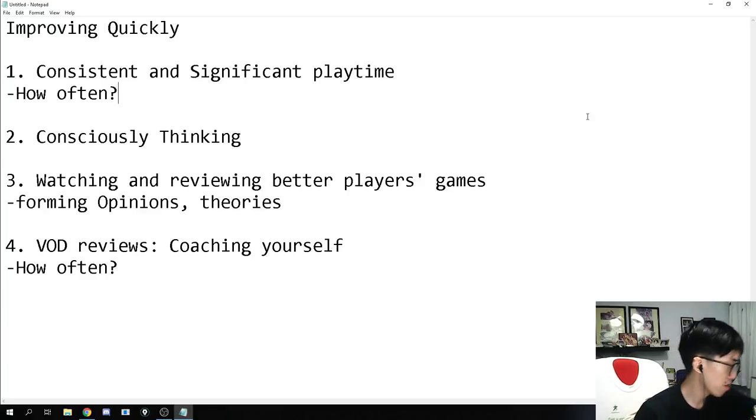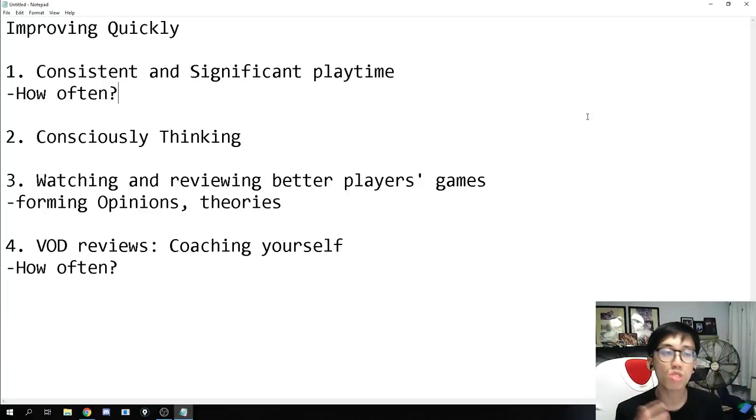Without further ado, let's start. The first topic is improving quickly. Whether you're bronze, silver, gold, plat, diamond, master, GM, or top 500 — you're always looking to improve. A GM wants to reach top 500, a top 500 player might want to reach top 100 and play on par with an Overwatch League player. If you're bronze, maybe you just want to climb to silver or gold.